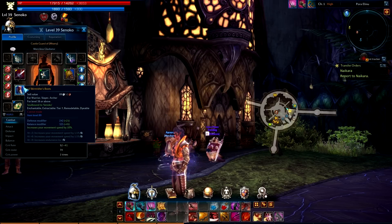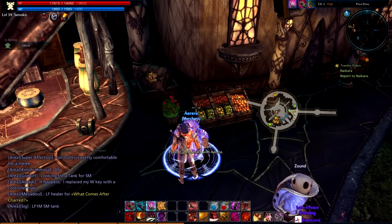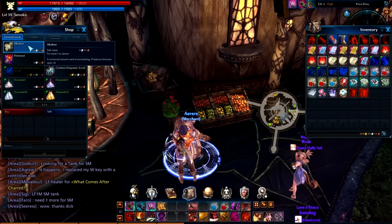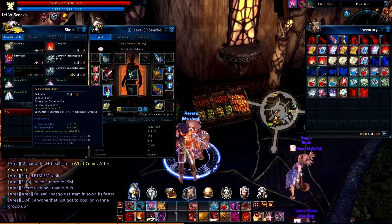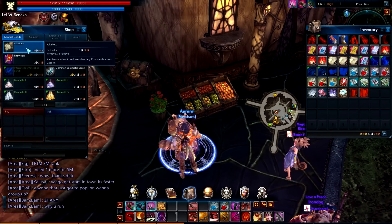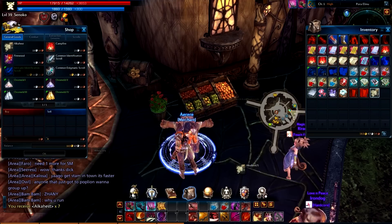That's going to indicate what level of enchant you need in order to obtain that bonus. So first thing you want to do is head over to a merchant and purchase Alkahest. Depending on what level tier item you're enchanting, you're going to want to purchase that amount. I'm going to try to get my boots to plus three — it says it's tier seven, so I'm going to want to buy seven of these Alkahest.